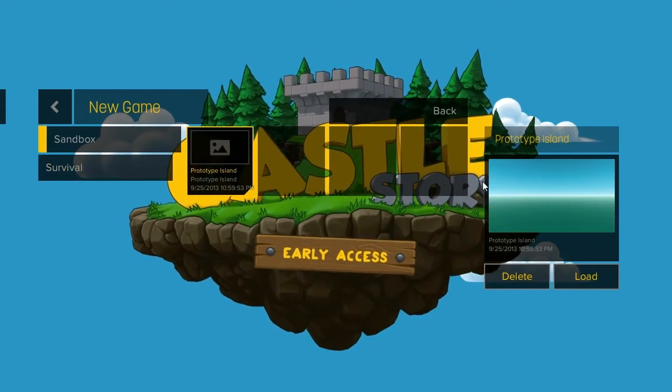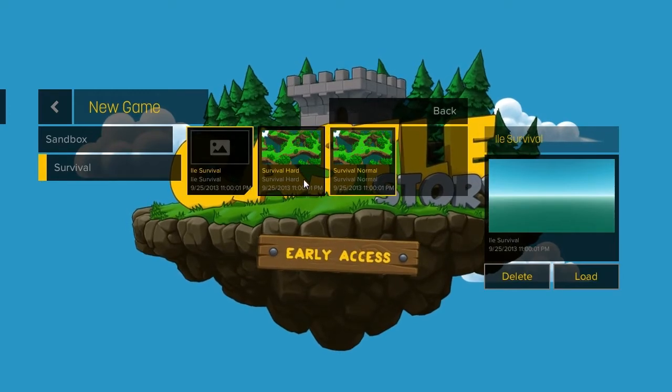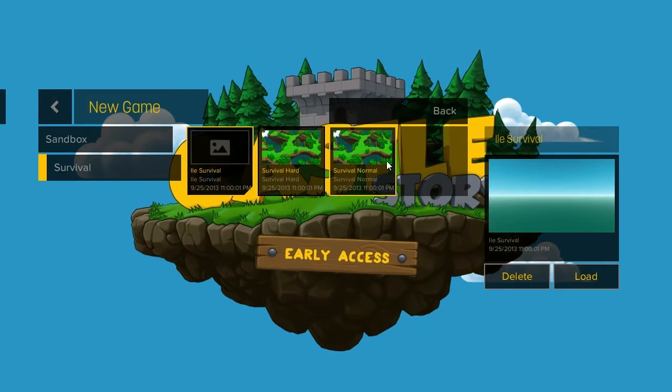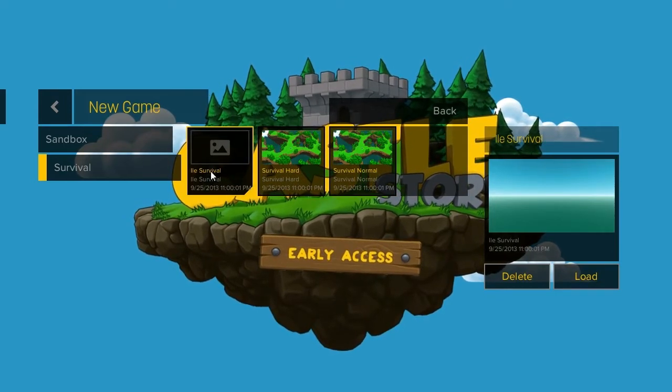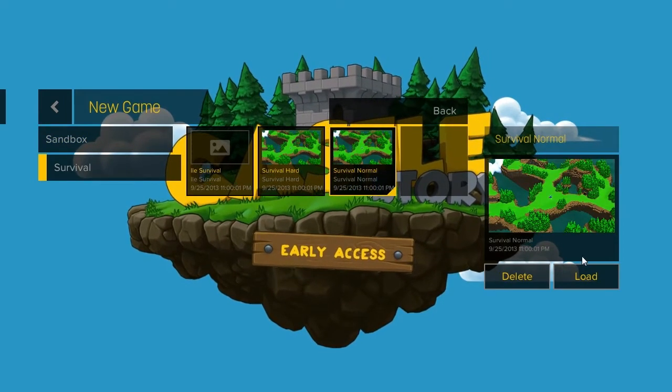We also have survival mode with a hard mode and a normal mode. I'll most likely be playing survival. The developers are French Canadian, so I think 'ill survival' means survival island. I'm not sure what the difference is between the three islands, but I know one is hard and one is normal. I'm just going to load the survival normal game and then we'll get started.